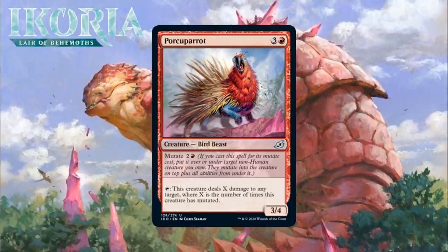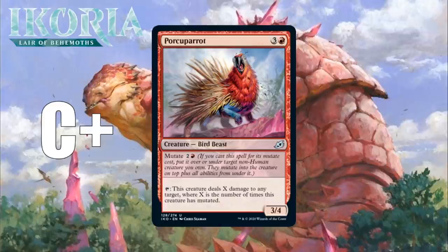Next up, it's Porcuparrot, which for 3 generic and a red is a 3/4 Bird Beast at uncommon. It has Mutate for 2 generic and a red, and you can tap it to deal X damage to any target, where X is the number of times this creature has mutated. A 4-mana 3/4 is probably a D+, so how much is the mutate upside worth here? I think a fair bit — mutating this onto your 2-drops and turning it into a pinger sounds pretty nice. This is part of the cycle of mutate creatures that really pays you off for going tall with mutate, and the idea of being able to do 2+ damage to things with the ability is pretty awesome. Still, I have a hard time being super high on any of the mutate creatures who don't mitigate against the 2-for-1 for you. I think this is nice for red decks, but not really first pickable. I'm giving it a C+.